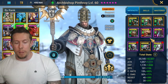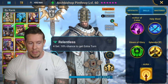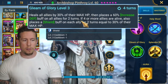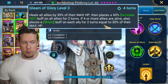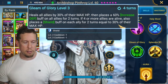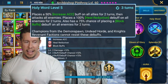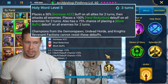I built Pinthroy in relentless gear because I love extra turns on champions that have them. On his A3 he heals all allies by 30% of their max HP, then places increased defense for two turns if four or more allies are alive, and also places a shield buff equal to 30% of their max HP. So we get increased defense, a great heal, and a shield. The relentless helps crank down that four-turn cooldown. His passive 'Splendor' removes all decreased defense and weaken from him at the start of each turn.